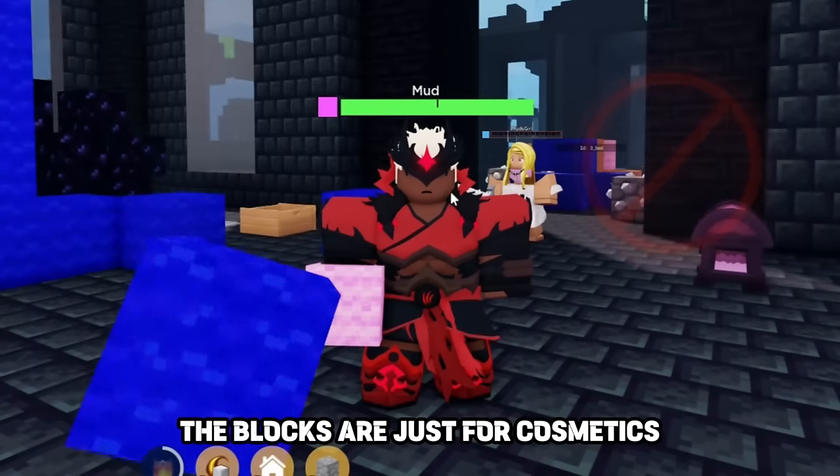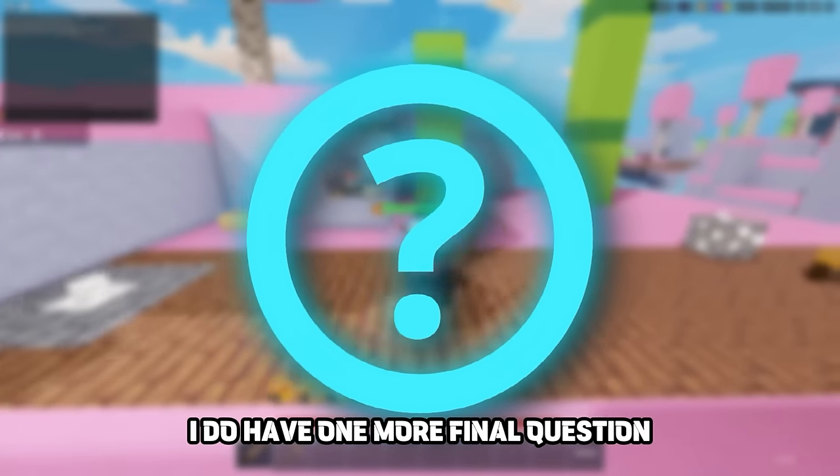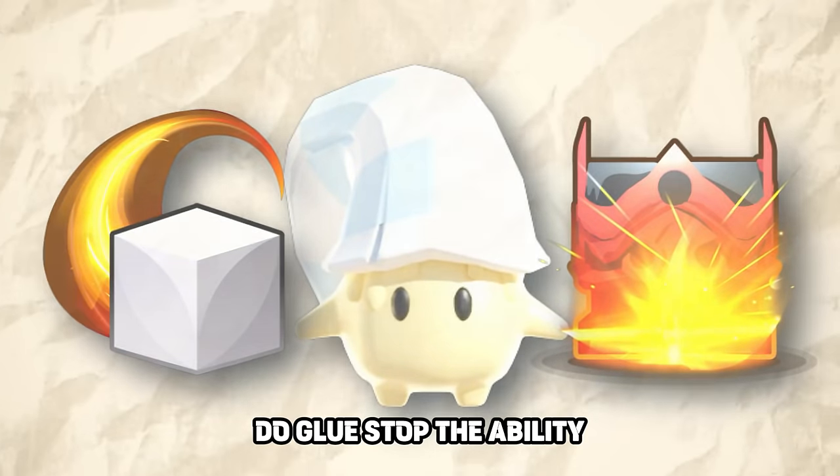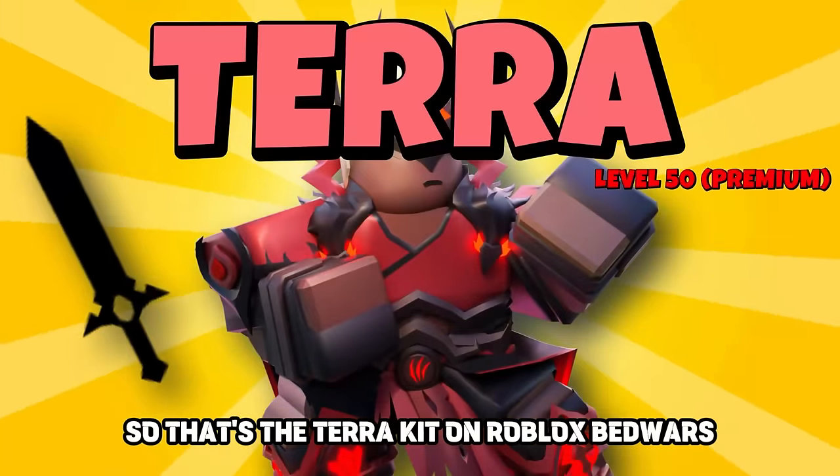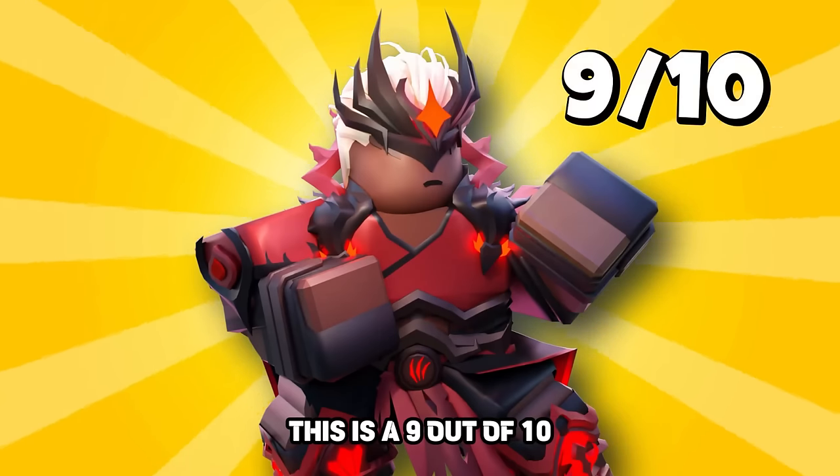Keep in mind that every block does the exact same damage — the different blocks are just cosmetic. Do Gloop stop the ability? The answer is no, you can still use your abilities just fine. So that's the Terra kit on Roblox Bed Wars — I rate this a 9 out of 10.